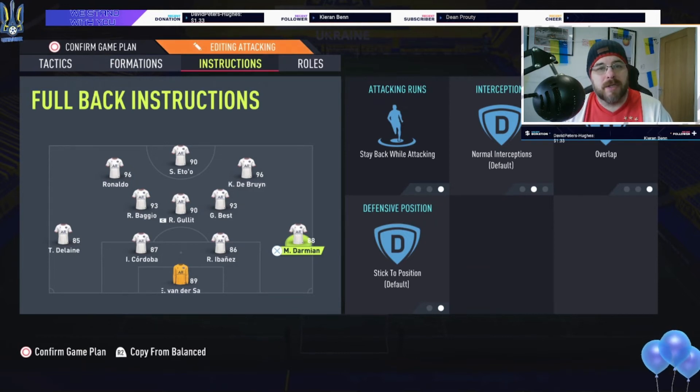The reason for overlap on the full backs is it keeps them on the sidelines. Without overlap they'd maraud up the right and cut in, getting in De Bruyne's or Best's way. What you want is a constant outlet to recycle back out to the wing. So if De Bruyne can't get it through, he can turn, look out to Darmian, and Darmian puts the ball in for Eto, Ronaldo, Baggio, and Best to have a chance to score.